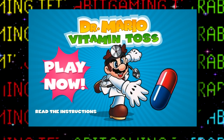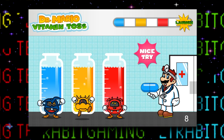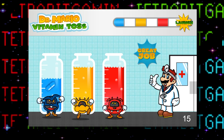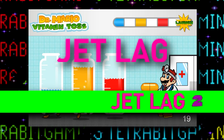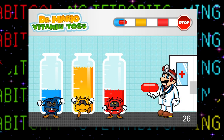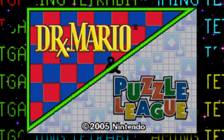Moving along is Dr. Mario Vitamin Toss — a promotional Flash game from 2005 that's pretty basic. It's certainly not a main series game, but it was developed and published by Nintendo. This game only has two unused placeholder images: the first reads 'Jet Lag,' and the second reads 'The Next Best Thing: Introducing Jet Lag 2.' No idea why these are here, so I can only assume whoever was developing this game was experiencing some jet lag and felt the need to immortalize that feeling as a placeholder graphic.